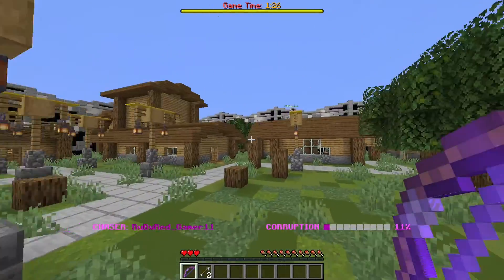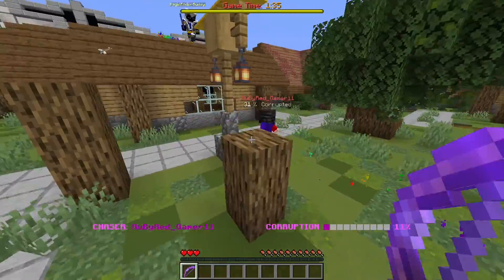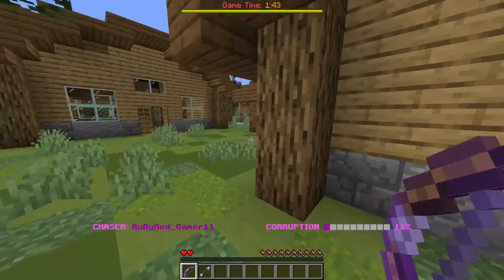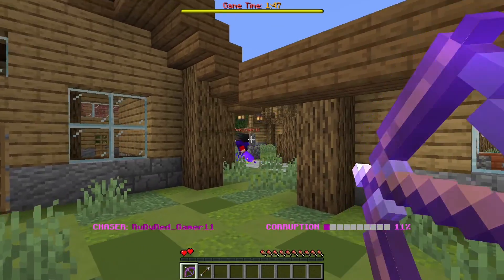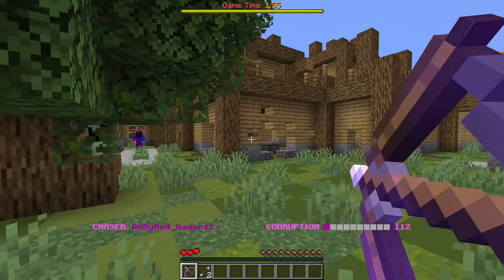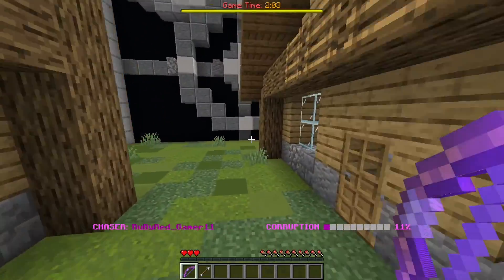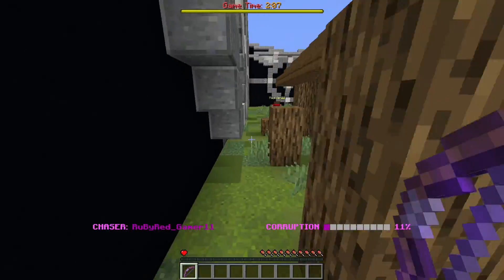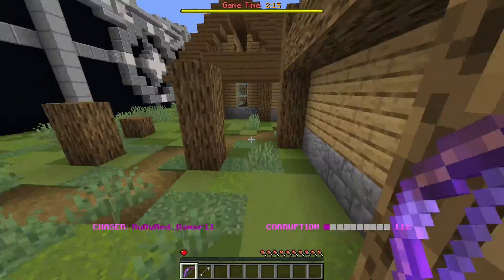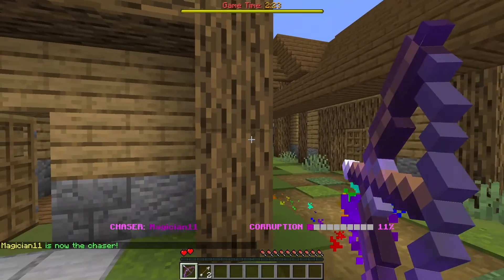No, Ruby. Stop. You stay there. Look at Ruby — what happened? Come on, Ruby. Let me see if I can hit him. Ruby, you have to hit him three times to get him infected. Behind you, Ruby! I got him one time. Don't try to get me. Come on, I'm dying. Look Ruby — there's a Magician! My Magician — I know I can hit the corrupted, but can I hit... Magician, you're the chaser now.